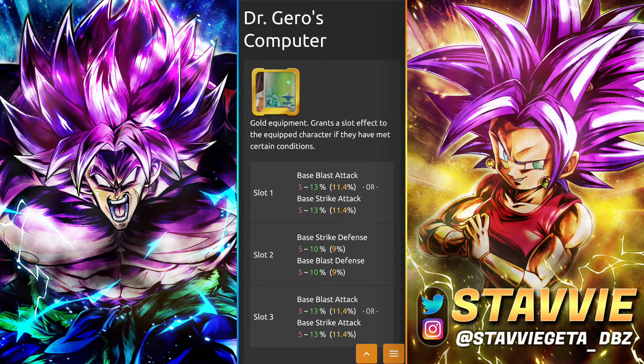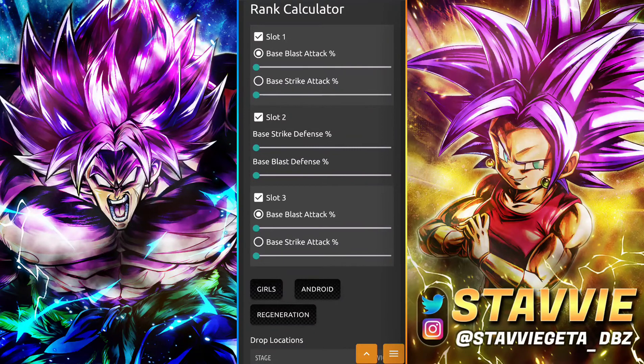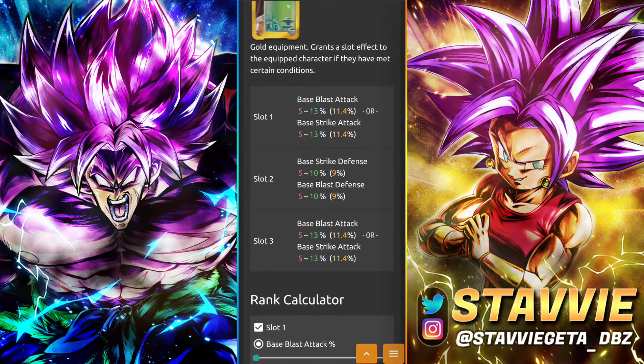Last up we have Dr. Gero's Computer. If you have this one lying around, I'd strongly consider re-rolling it — I actually just re-rolled a couple myself today, a couple A's that I re-rolled, one to an S and one to a Z, which made me very happy. You get either Blast Attack or Strike Attack at the beginning, both defenses in the middle, and then Blast Attack or Strike Attack at the end. Depending on whichever one you get on RNG for the first slot — since you can't re-roll the first slot — that's what I'd say you should re-roll the second slot for, unless you're looking for double offenses. You could get upwards of 12% on the first slot and 12% on the second slot, so 24% to whichever stat you're looking for, rather than 12% to each, and then upwards of 10% to defenses in the middle. Definitely overall a great equip, and my favorite thing about it is its variety — it applies to all girls, androids, and regen characters.